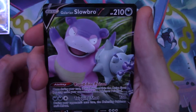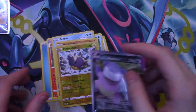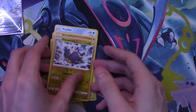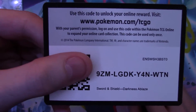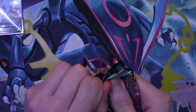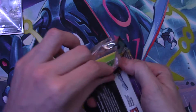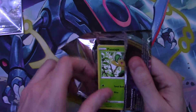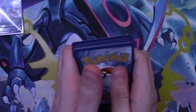A Galarian Slowbro V card — nice! These Build and Battle packs are pulling right now. I mixed them up so I don't know which color code cards they come with. I'm giving you guys the code card at the end, not showing whether it's green or white — it's been more fun for me to have the suspense, especially with Darkness Ablaze where the code card pretty much tells you if you're going to get a nice card.